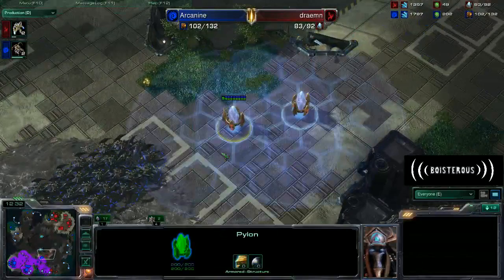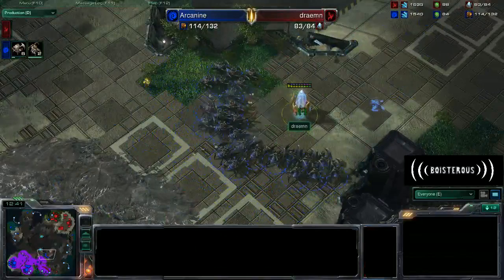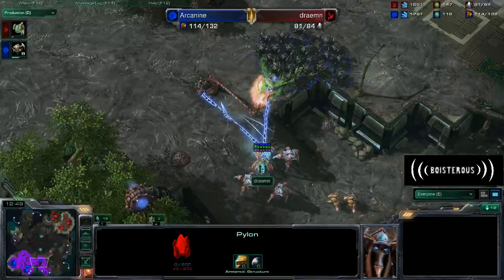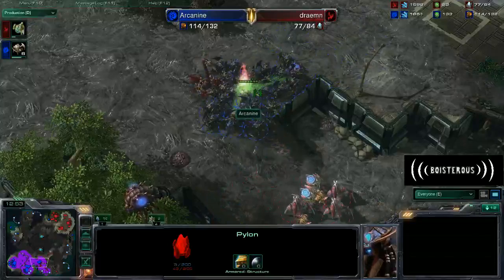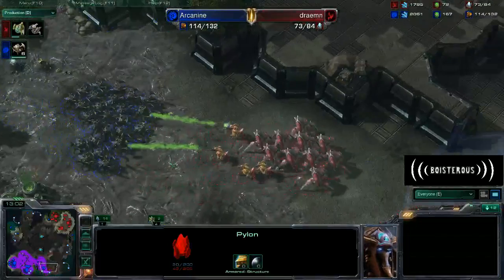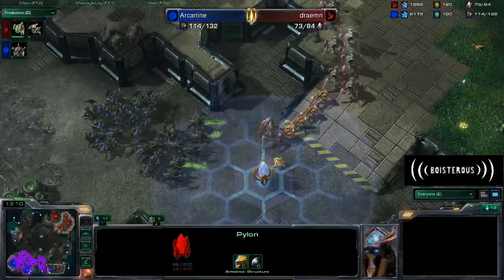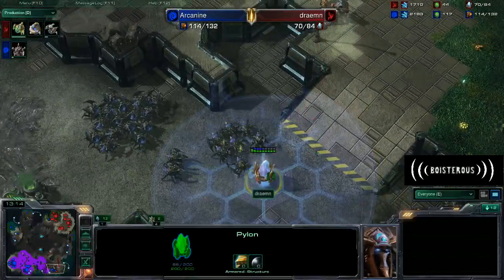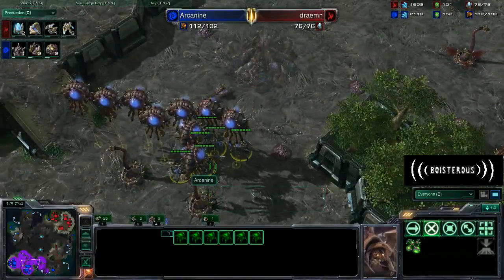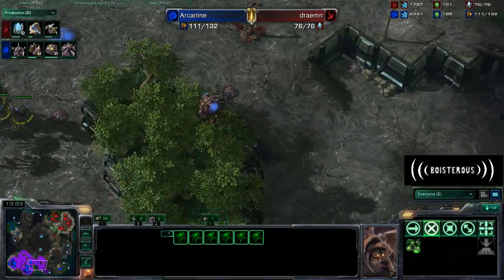Arcanine is going to be moving out and he's going to snipe off a couple of pylons. These pylons might be a little bit crucial because they will completely supply block Dreamon, and supply blocked he will not be able to reinforce nearly as quickly. He's actually not going to go for the pylon that would really supply block his opponent though - he's just going to chill out and let that one survive. Go and snipe off the Protoss force. The Protoss force is slightly larger than Arcanine thinks, however it's not nearly big enough for these Roaches to actually be afraid. There's still a little bit of Roaches over there chilling.